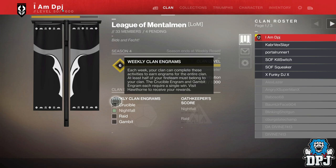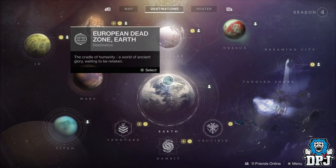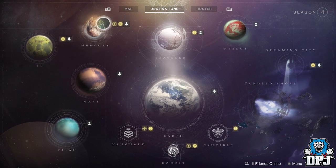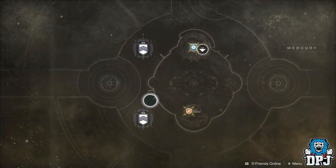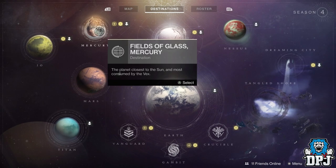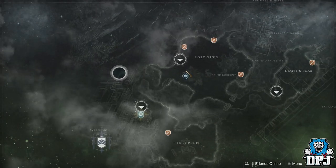Also, the Flashpoint Planets. Do what's needed on these Flashpoint Planets — normally public events and so forth — and leave the powerful engrams with the vendor on that planet until Black Armory releases. I have tried and tested this and it definitely works. The Flashpoint Planet this week is Mercury. Last week's I did and left it on IO, and as you can see, it's still there for me to go and pick up whenever I want.